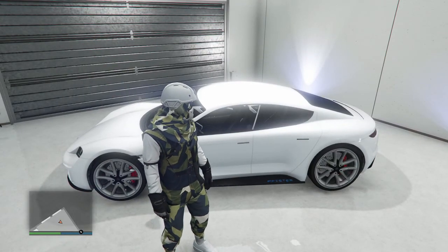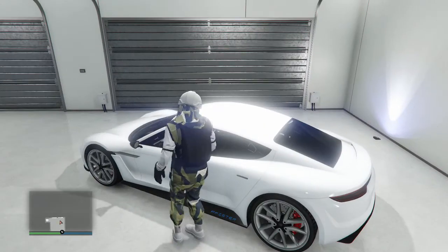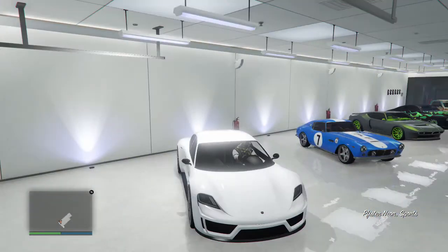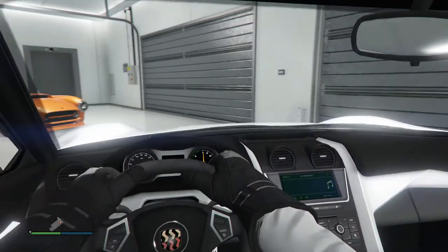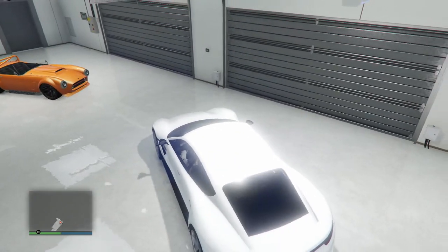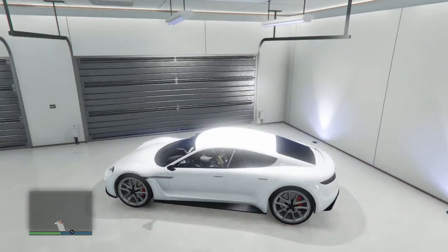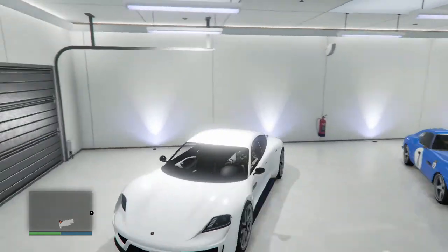That's right folks, check this thing out — the new Fister Neon. It is modeled after the Porsche Mission E, and it's a badass looking car. We haven't even done anything to it yet. Look at the interior of this thing guys, it's sleek as hell. I was wanting to start it up for you guys to hear what it sounded like, but it is an electric vehicle, so there's no sound.